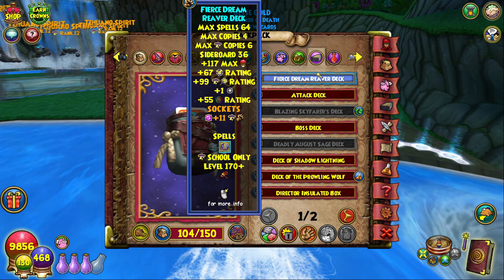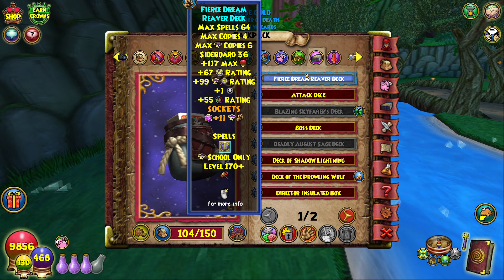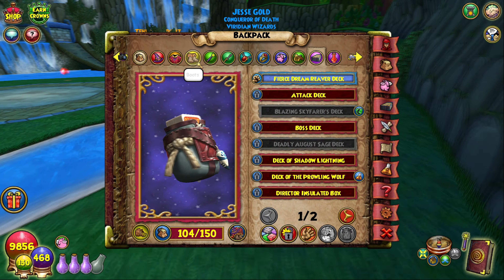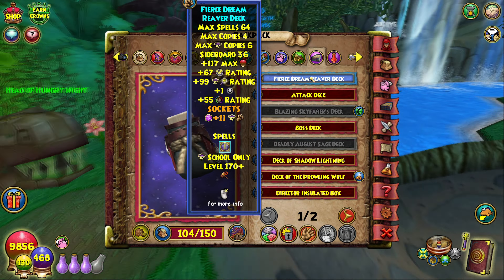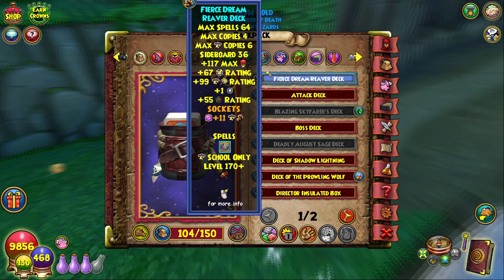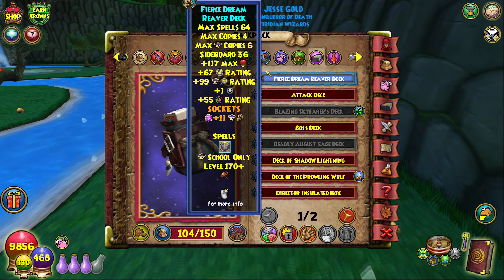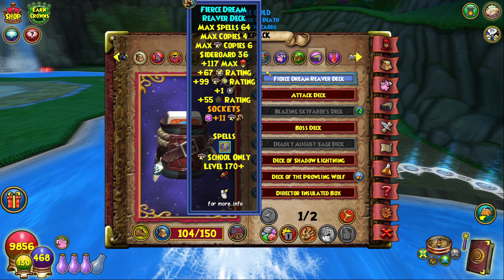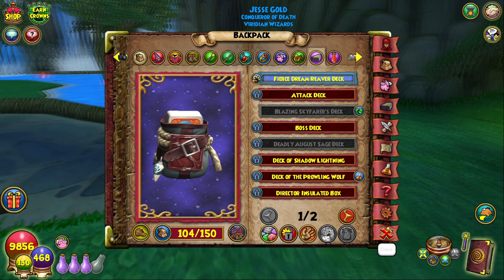I have only one Circle Slot dedicated to Damage Jewels, which also drop from Freddy Croker in the Dreaming and from Malice in the Nightmare Dungeon. Four of the five Circle Slots are dedicated to Pierce Jewels, which gets me up to 55 pierce, and then the last one on the deck is dedicated to Damage, which gets me up to 237 damage. So max damage and pretty solid pierce — what more can you ask for?